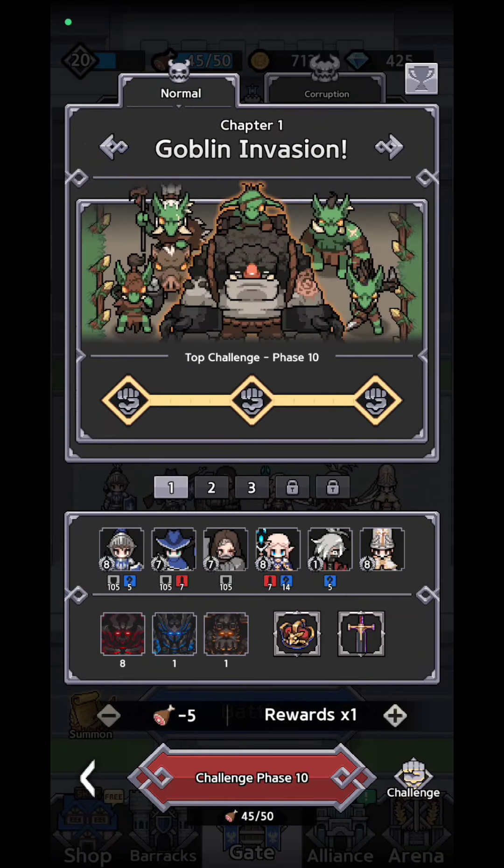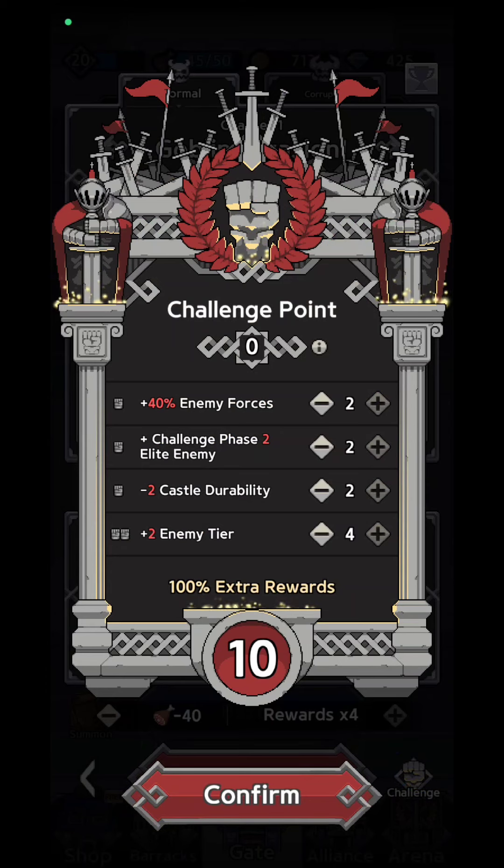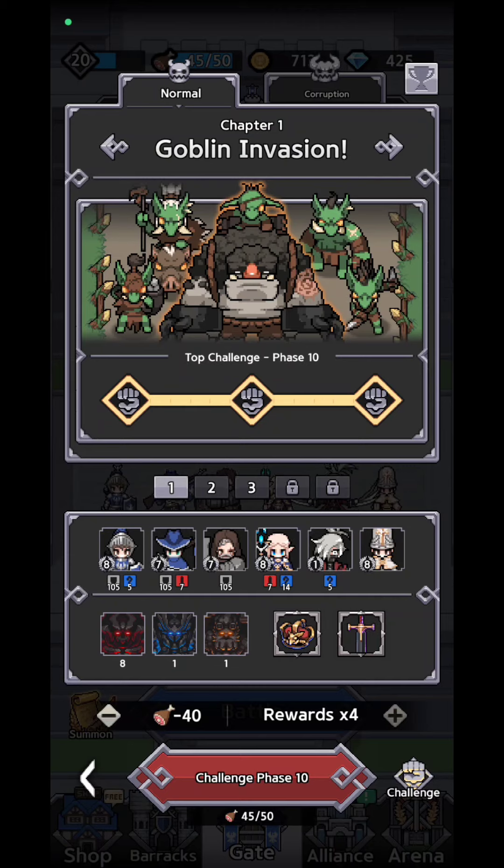Let's go into a battle — you can increase the reward multiplied by four. You can change the challenges: enemy forces, challenge phase, elite enemy, and castle durability. You have up to three flags, and every time you lose a fight you lose a flag. If you lose, you'll restart with some gold and silver coins to attempt upgrades. If you lose the third flag, you can revive your troops with an ad or gems, otherwise you only collect rewards from the phase you reached.